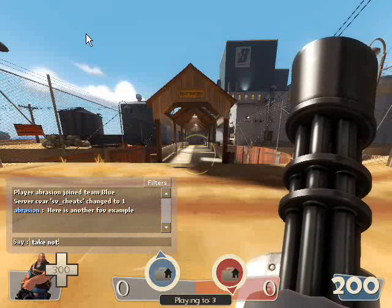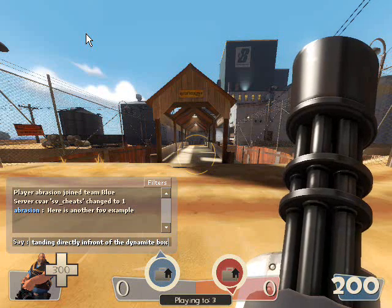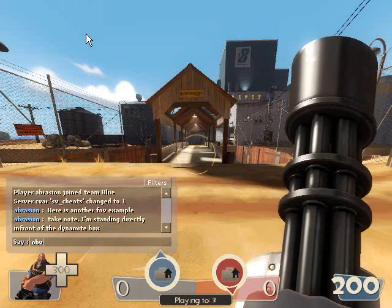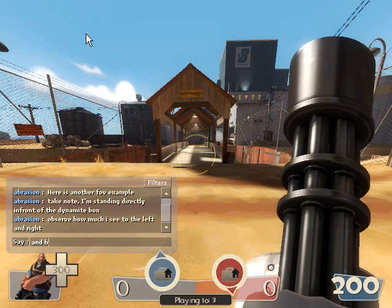Hey there! This movie is an example of what the FOV command does, and how it changes what you see on the screen when you play a game. In this demo I'm standing in front of the Dynamite box on — I think it's Map 2 Fort — I'm not sure, I'm not a big TF player.